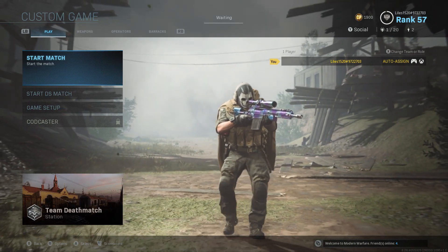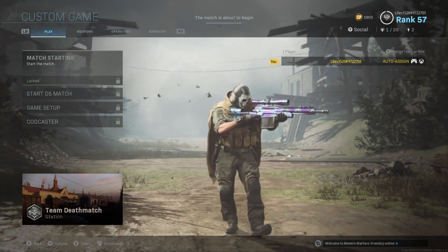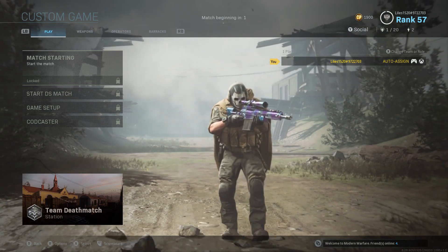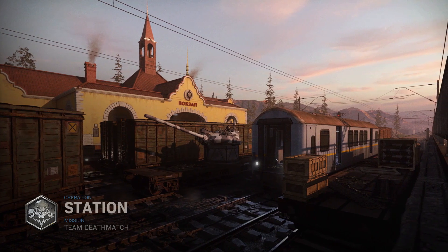What's going on everybody, it's your boy Adam2k back with another video. Today's video is gonna be a little short, kind of a quick one - it's a new Easter egg found in the new Station map on the new Gunfight map. Before we get into it, if you haven't already, feel free to hit that subscribe button, it's free.